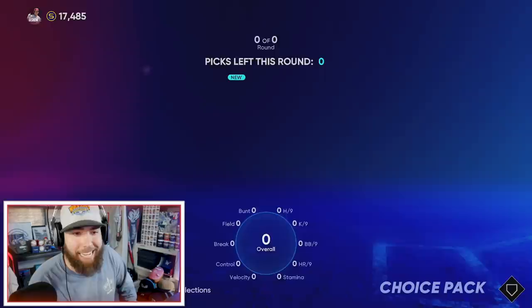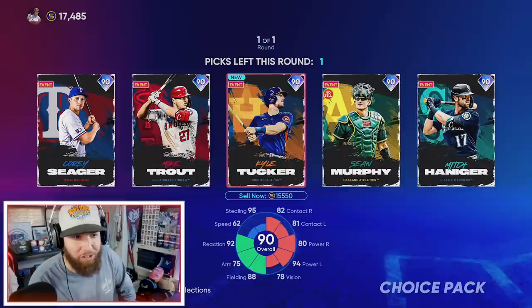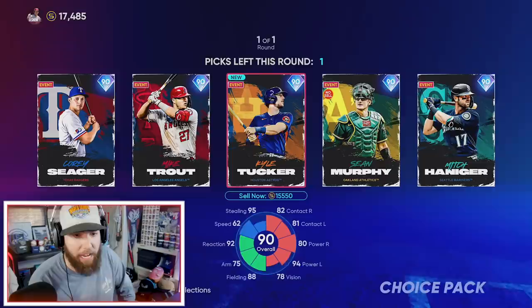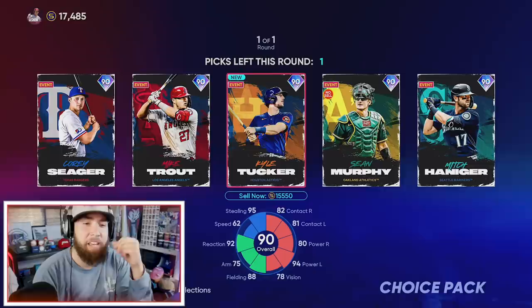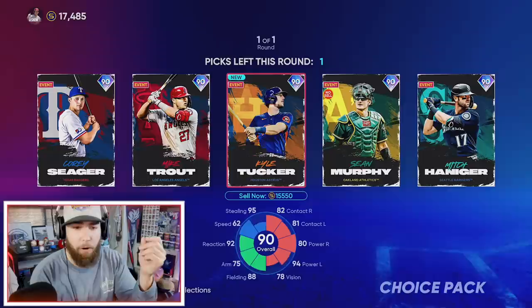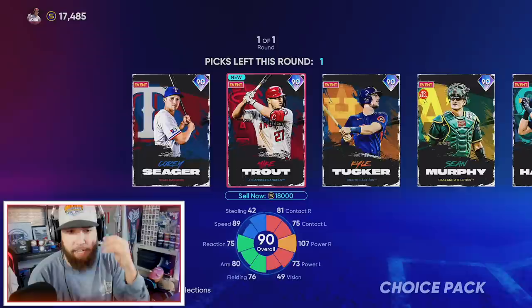We have another Face of the Franchise choice pack to open. I was force-fed Sean Murphy in my can't-choose pack, so it's between Kyle Tucker, Mike Trout, and Cory Seager — and I think I've got to go Cory Seager, I just love his swing. Quick note on inverted splits: inverted is when a left-handed hitter has better stats against lefties, and vice versa. Tucker has 94 power versus lefties despite being left-handed; Seager is very balanced with 93 and 82 against righties, so I'm going with Seager in the middle infield.